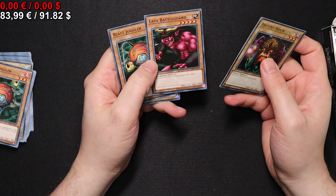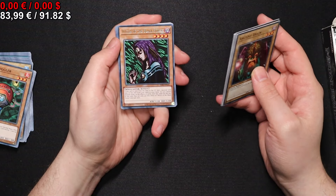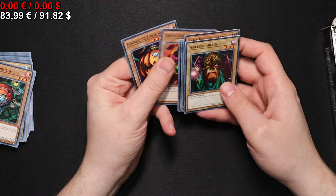Lava Battle Guard, comboing with the Swamp Battle Guard. A Witch of the Black Forest — also one of the stronger ones, able to get your Exodia, for example, if you wanted to do that.